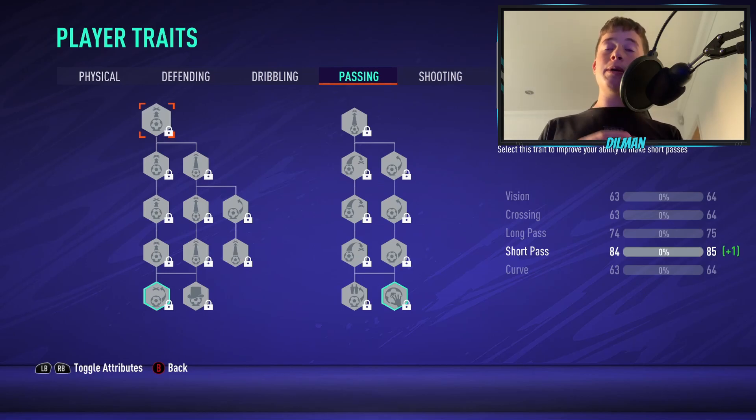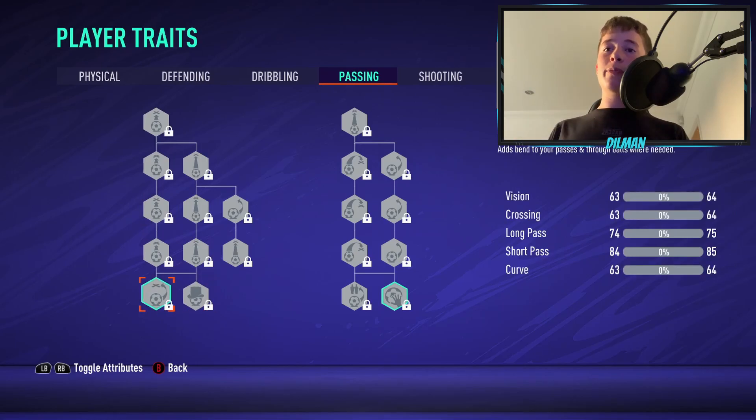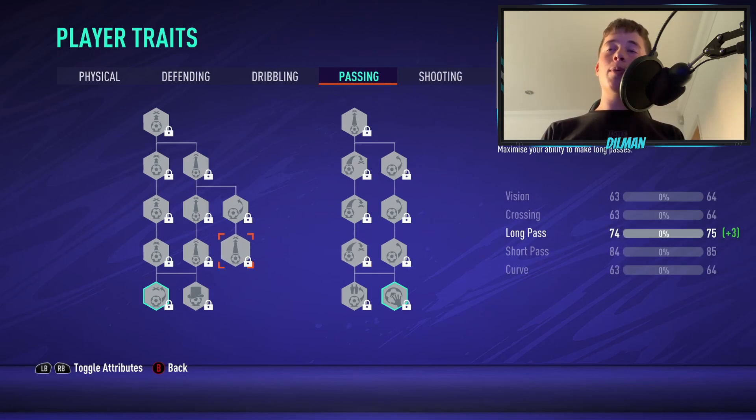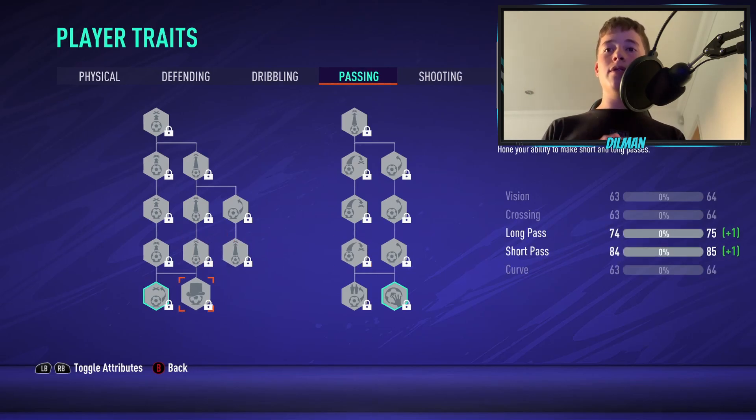Being a centre half, you have to be pretty decent at passing, playing long balls over the top to your strikers or wingers. So upgrade all your passing down to the passing focus. Do not worry about the swerve pass because you're not whipping in crosses from the wings. On the right column, don't upgrade any of that — you're simply there to play balls over the top or distribute to the centre mids or CDM.